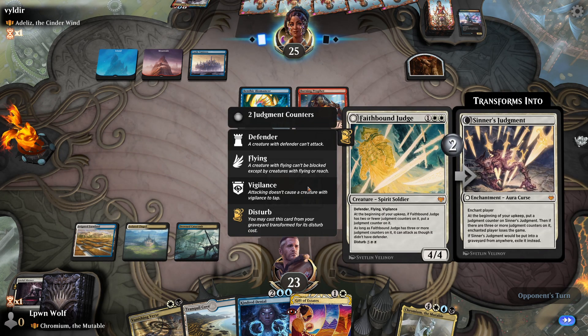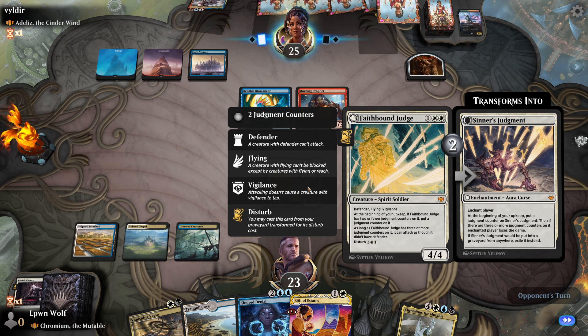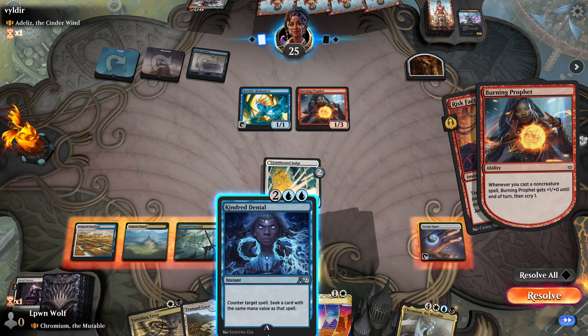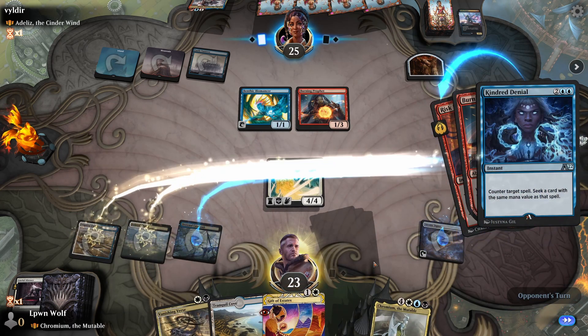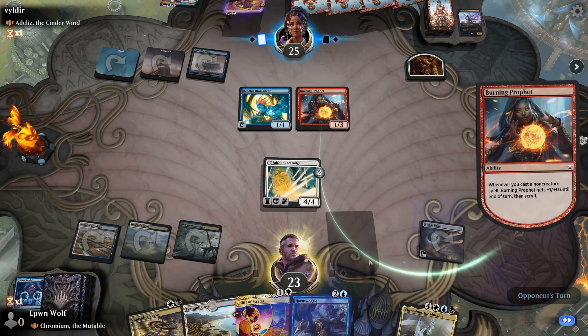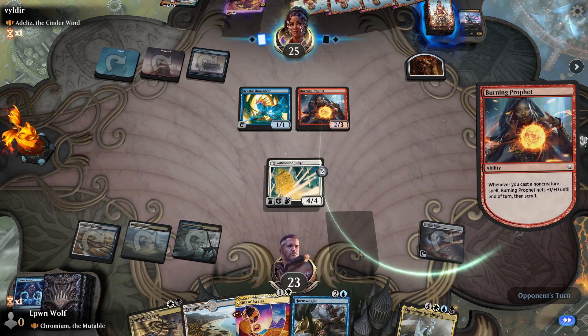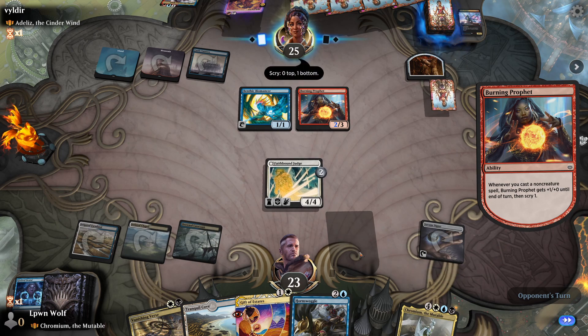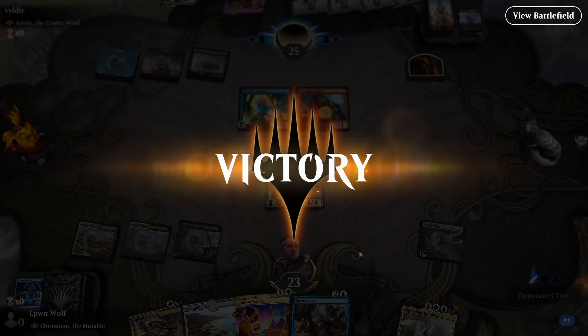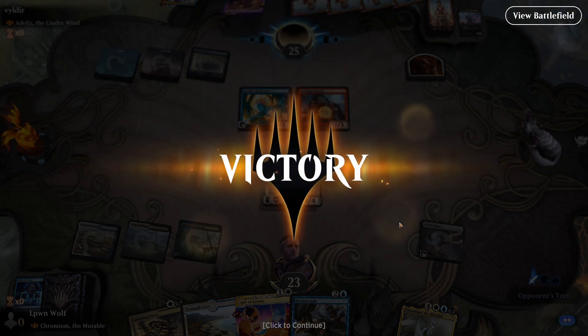Memory Lapse — goodness me, that's definitely the wrong thing to counter. Pro tip: don't counter something that just searches for lands — you're probably going to regret it. Faith Bound Judge is getting bigger by the second — next turn we can attack because we'll have 3 counters on him. If it dies we've got the Disturb. Risk Factor — I'll counter that. We also get a card into our hand with the same CMC. Sweet, another counter. Well, I don't know what to say about that — that was quite satisfying because I know how aggressive that deck is.